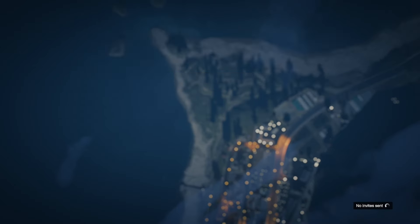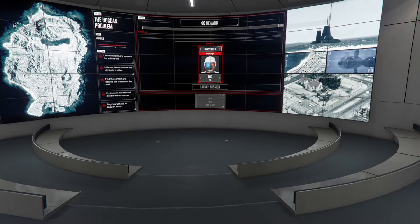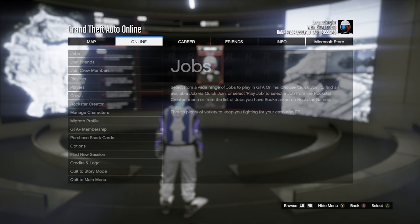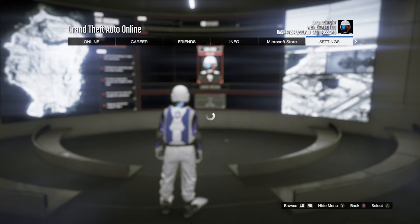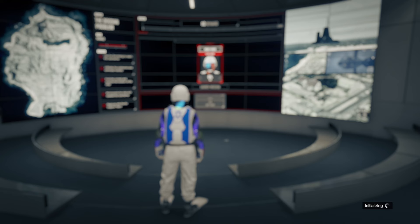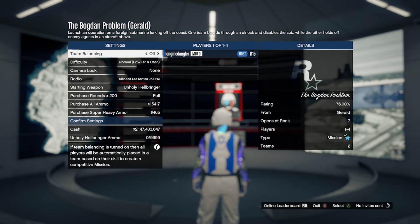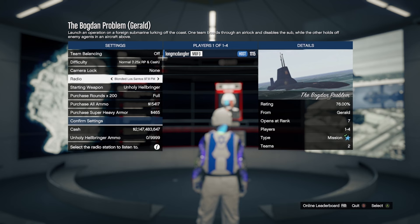There's the leaderboard. Back out of the job and start tapping the pause menu. As soon as you back out, just keep tapping that pause menu until you get it to pop up. Now start spamming right on your d-pad to scroll, and then drop the pause menu at the same time — but wait about four seconds before you drop it. You should accept that Bogdan job and then be loaded in, and it should say Gerald and not Lester, and that's how you know you're good to go.